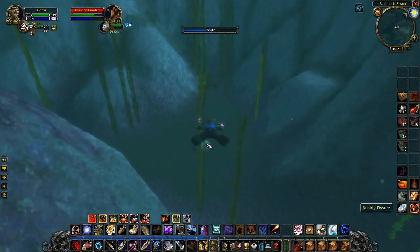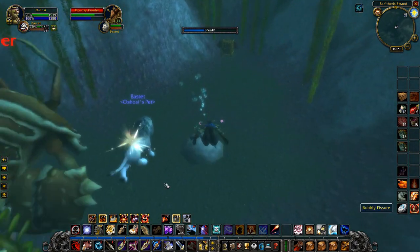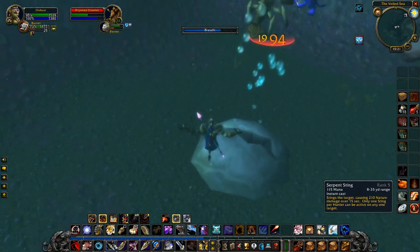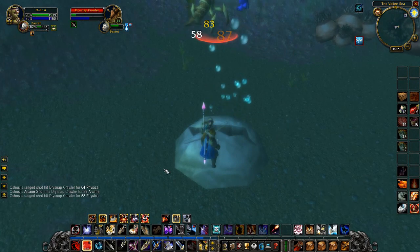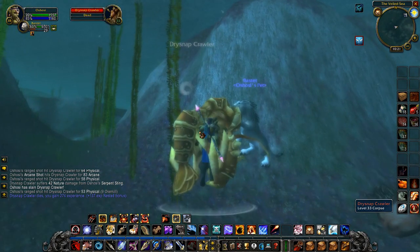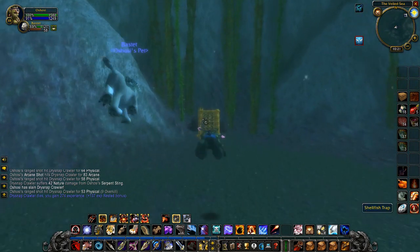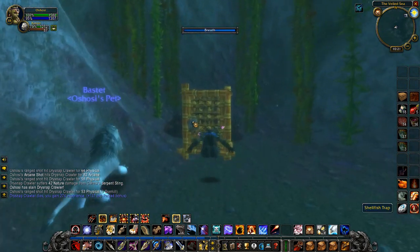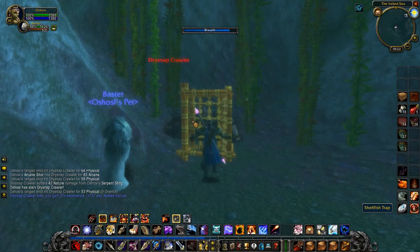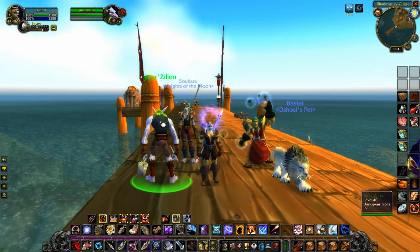Then we swim back to the bubbly fissure before we run out of breath, and I've got my faithful pet kiting the mob back to the bubbly fissure for me so that we can fight it without worrying about running out of breath. That is my favourite little spot for farming the shellfish. Hope you've enjoyed today's episode — please don't forget to like, comment, and subscribe, and I will see you in the next one. From Soft Kitty 99, goodbye and happy gaming!